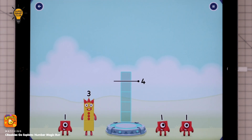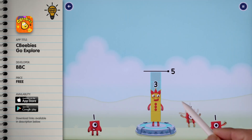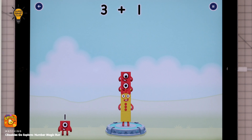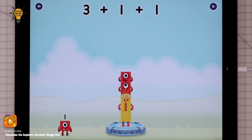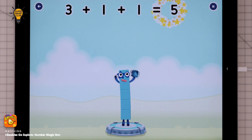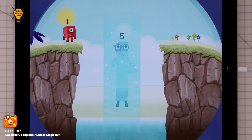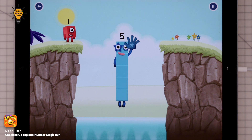Add number blocks to make five. Drag number blocks into the middle until you fill all the spaces. That's right! Three plus one plus one equals five. High five! Yes, you got it!